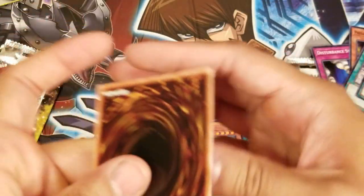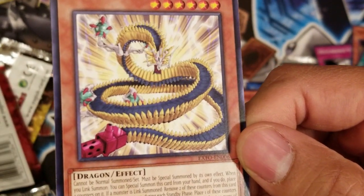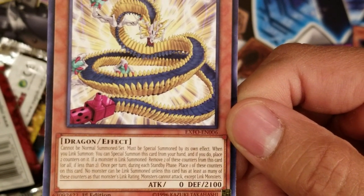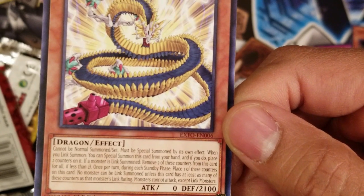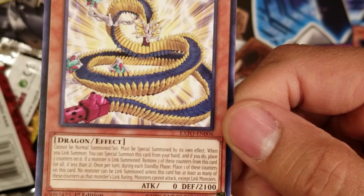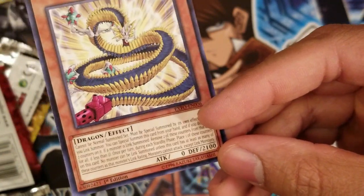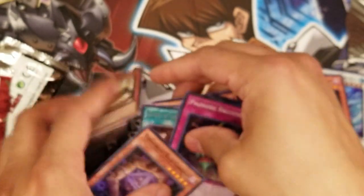Last card — I'm not trying to make this video too long: Link Belt Wall Dragon. Who makes these names? It looks like a machine gun fused with a dragon, so crazy. This card cannot be normal summoned or set — it must be special summoned by its own effect. When you Link summon, you can special summon this card from your hand and place two counters on it. If a monster is linked, remove two of those counters from this card. Once per turn during each of your turns, place one counter on this card; no monster can attack unless it has as many counters, and only Link Monsters can attack. Weak ATK isn't cutting it, and 2100 DEF isn't enough, but at least the artwork is nice.